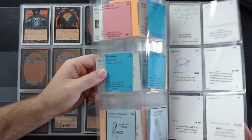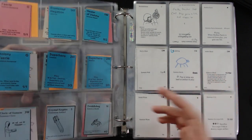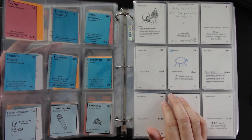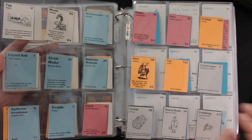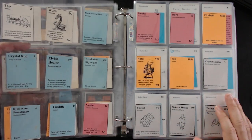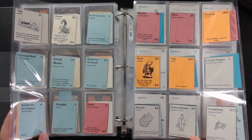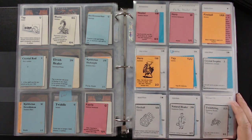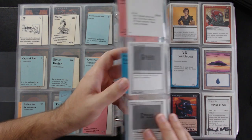Something you might notice is that playtest cards don't generally have the final version of the artwork. The card names aren't the final version either, and often the casting costs or card abilities have changed during the playtesting process. Playtest cards are all about testing how the game is played, so things do change during that process. Playtesting happened externally in the early days, which is why we tend to have earlier playtest cards and not newer ones — when playtesting moved internally to Wizards of the Coast, not as many playtest cards escaped.